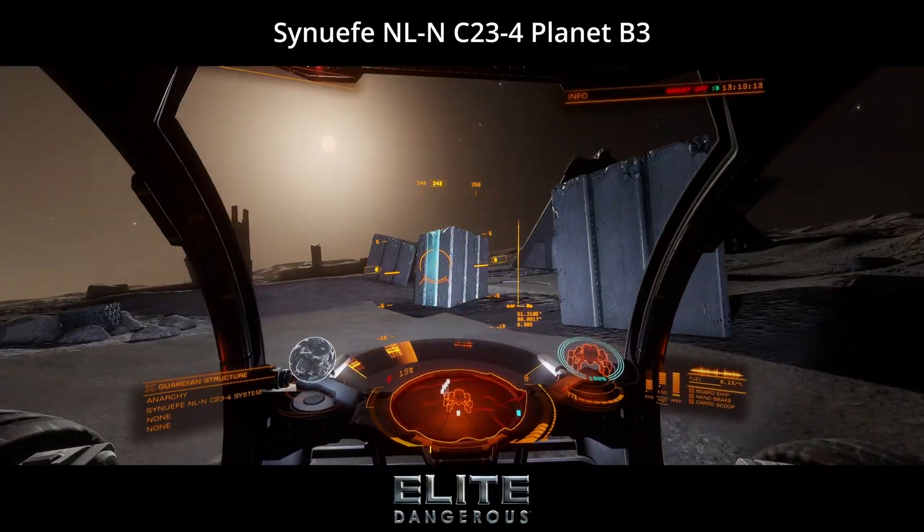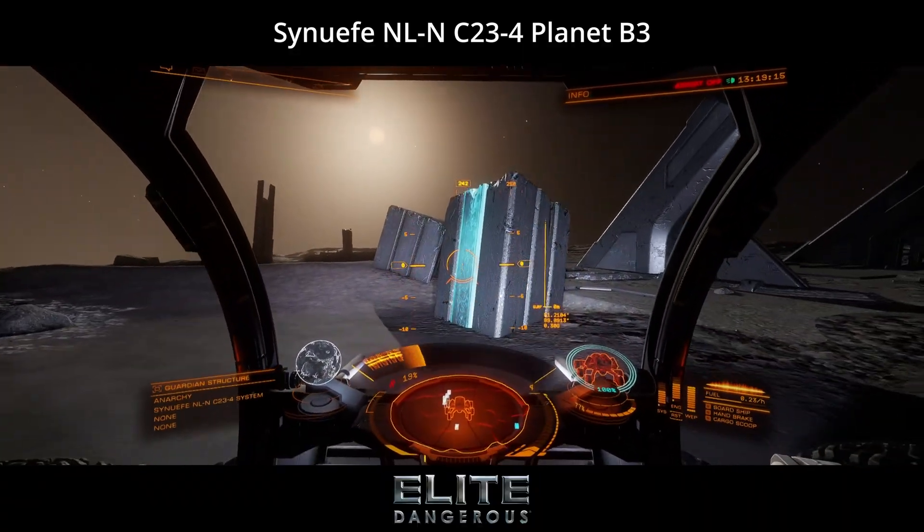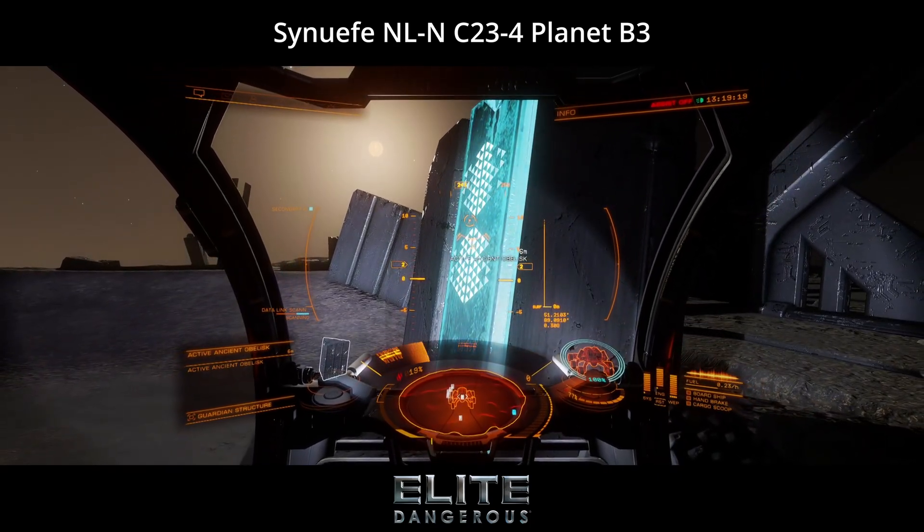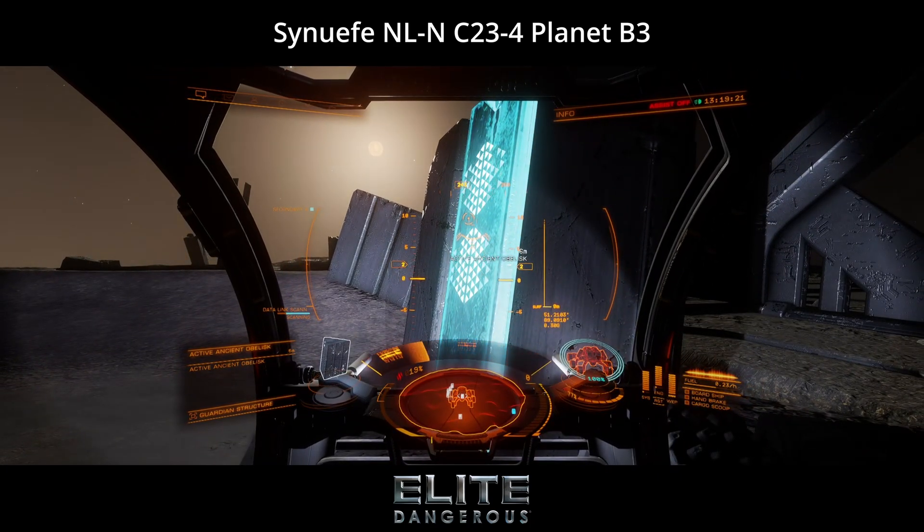That boxy structure with the glowing blue light? That is an obelisk. Just use your data link scanner on it. You did remember to set your fire groups for the SRV, right?